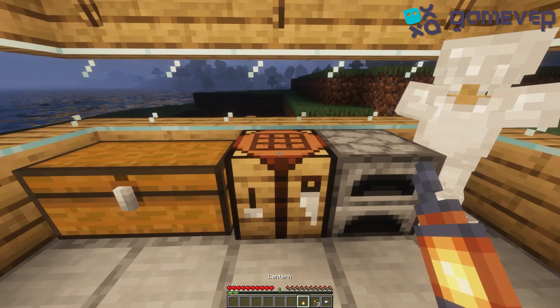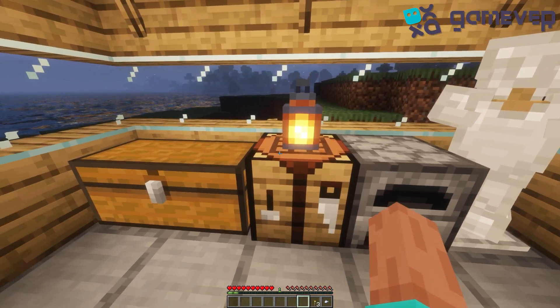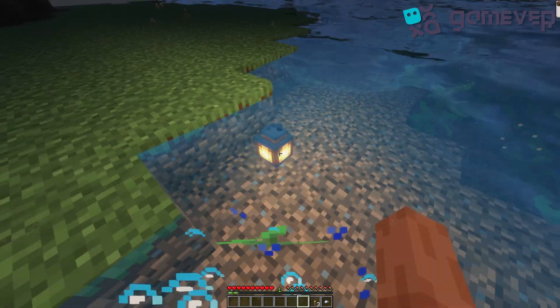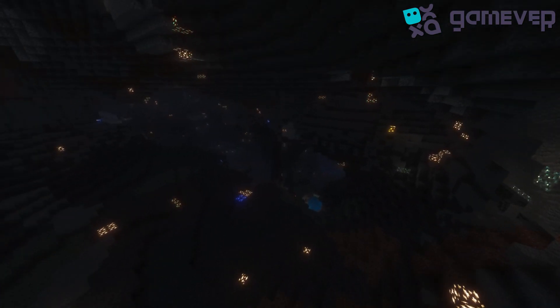Lanterns provide a strong light source, brighter than torches. Plus, they can work underwater. And that's how you craft a lantern in Minecraft. Explore and illuminate the world around you.